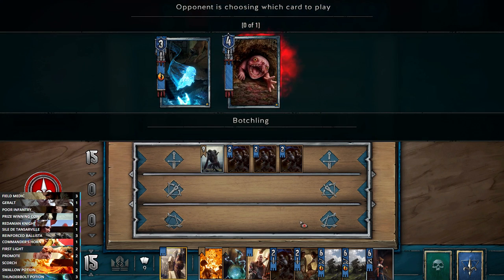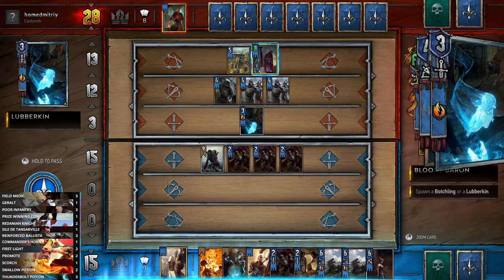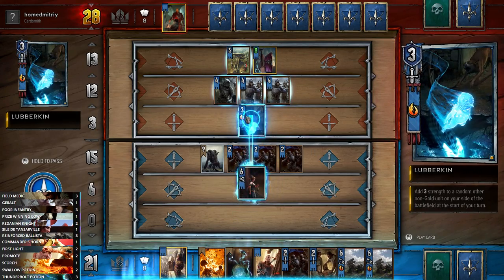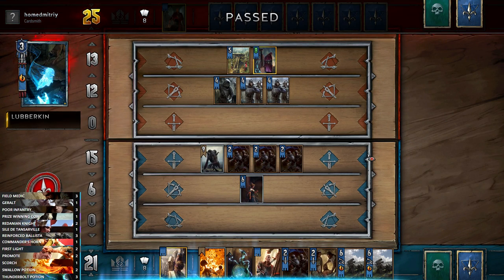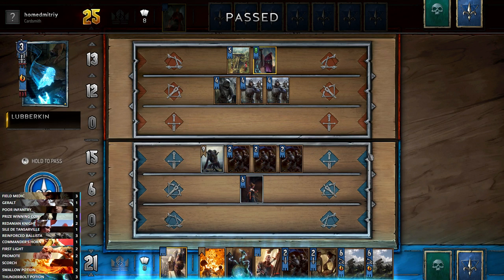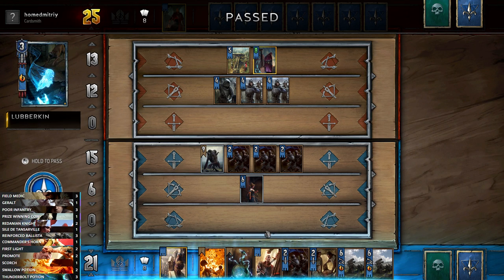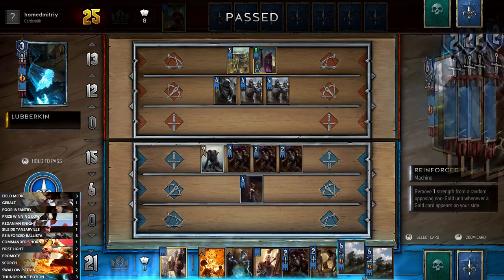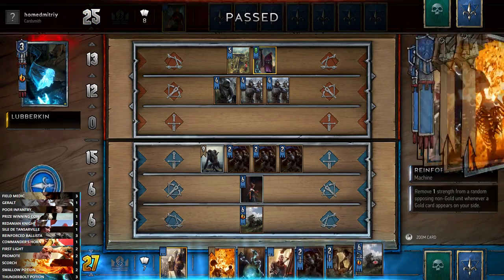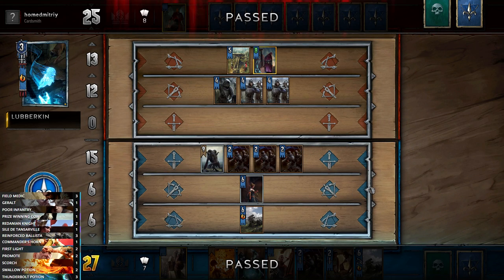Bloody Baron is horrible because it spawns a Lubberkin, and Lubberkin adds three strength to a random non-gold unit at the start of each turn - so he's gaining three strength every turn. We can just use the damage from our mage to get rid of it, though he'll likely resurrect it. We need four points to win, so we play a Ballista even though it would be nice to have both for the Promote. We get the win.